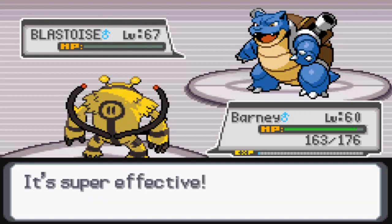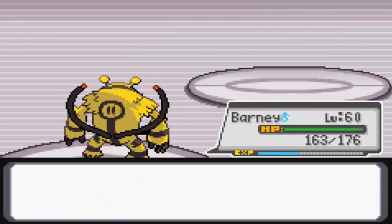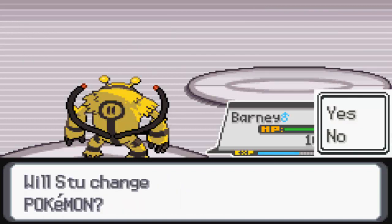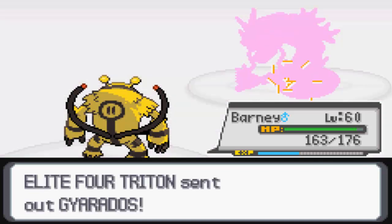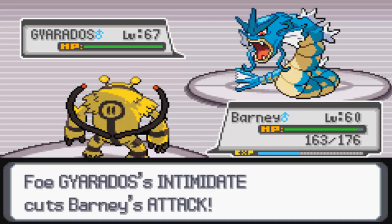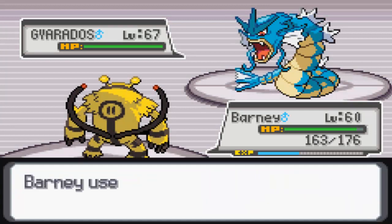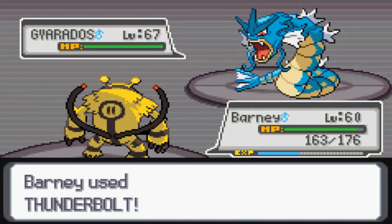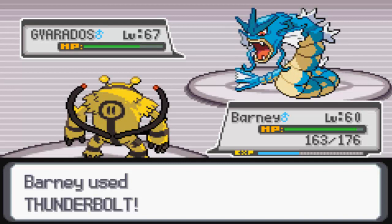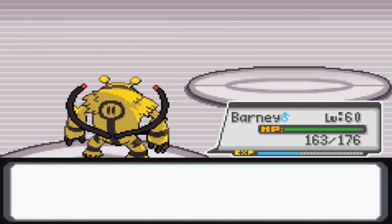Thunderbolt takes out Blastoise, and he's down one Pokemon already. Next Pokemon is going to be his Gyarados, which is going to go down to one Thunderbolt because Thunderbolt is four times effective on that thing — or at least I hope it'll be a one-hit KO. He has Intimidate, which doesn't matter because Thunderbolt is a special attack, as everybody knows. We go for a Thunderbolt, and we take out Gyarados — level 67 Gyarados goes down to one Thunderbolt. No problem there.